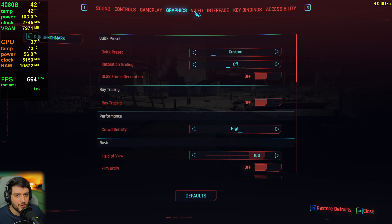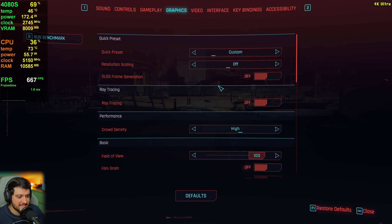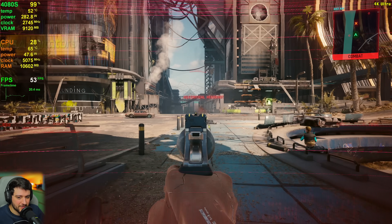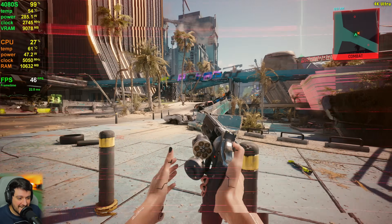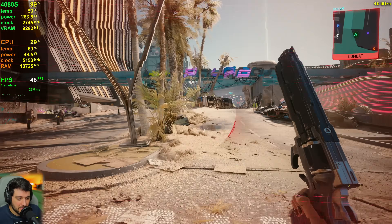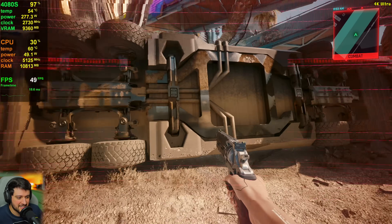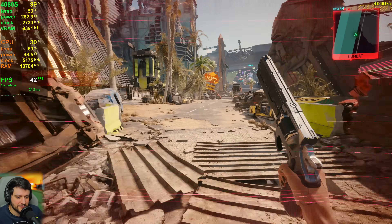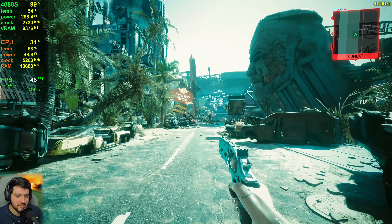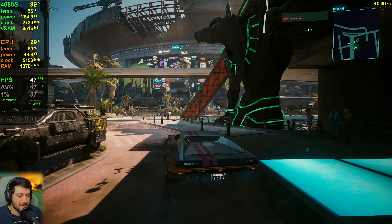Here we have it — 3840 by 2160, native resolution, ultra settings. Now we're dipping into the 50s and even 40s. This game is incredibly intensive. The DLC area in particular is very demanding — a 4080 Super is struggling, even dipping into the 30s, all without ray tracing. It just goes to show how intensive this game really is.